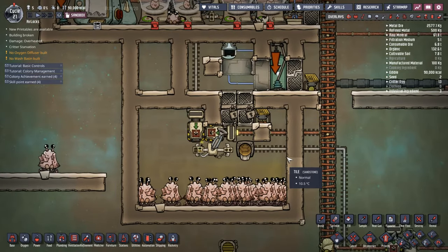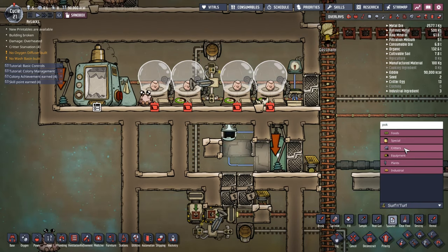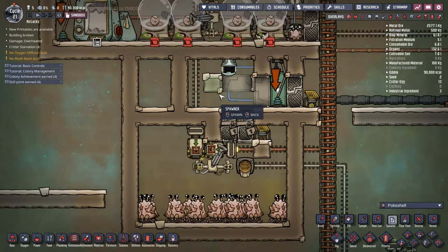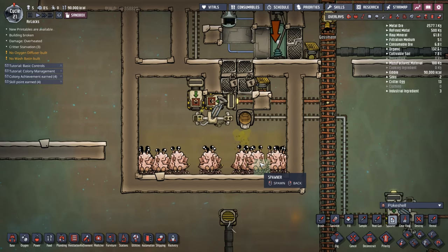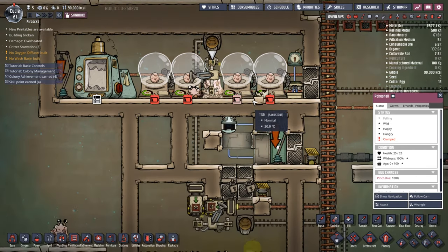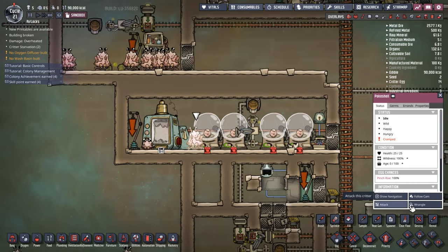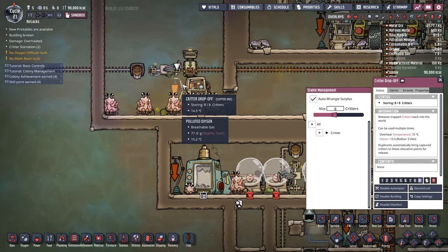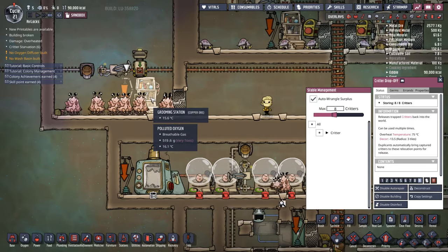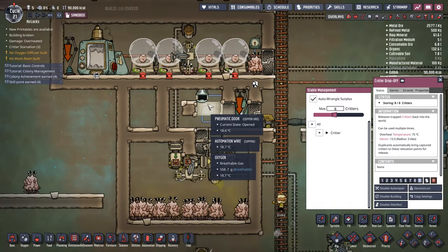So what I've actually set up here is a special way of keeping all my Poke Shells together while at the same time making their duplication maintenance-free. I've got an incubation room — that could be for any Poke Shell you find anywhere on the map, or when this one hits its maximum eight, excess Poke Shells that haven't been shipped out can be automatically shipped out of the system.